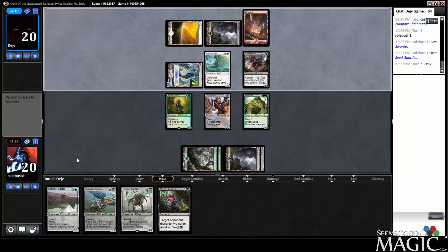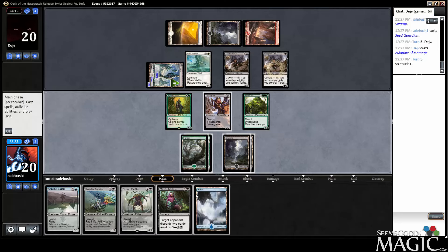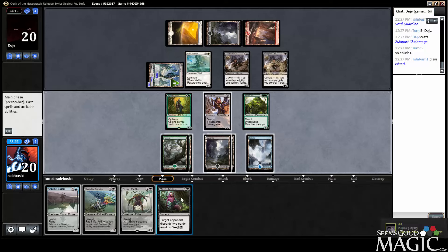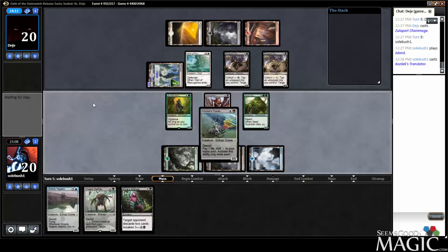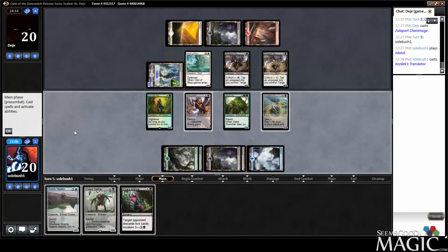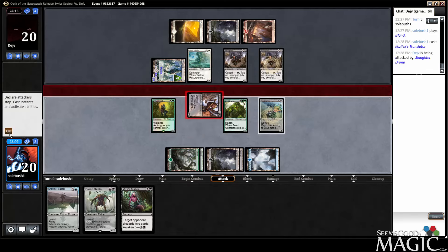Third color from our opponent with the Wastes. Another Cutthroat — that was a great draw. I think now we can slam the Translator here, which can actually set up a Malice. We play Translator first and we can attack with the Slaughter Drone.